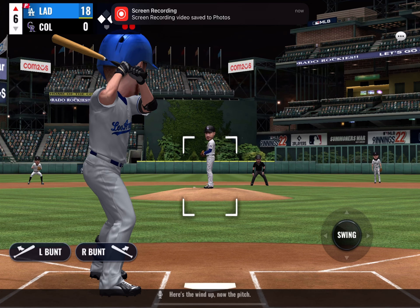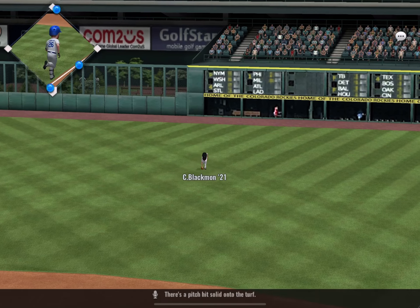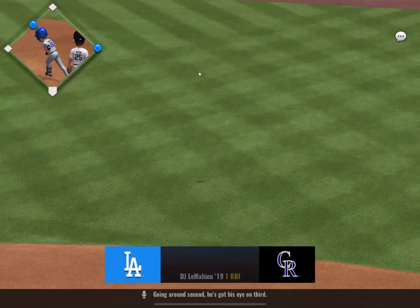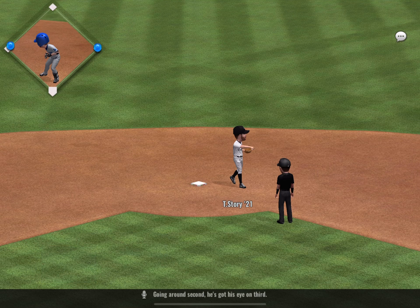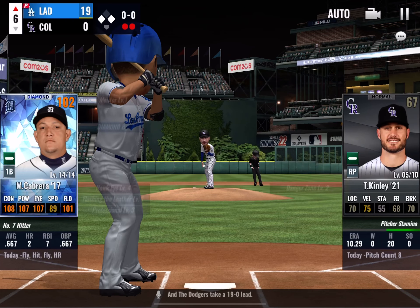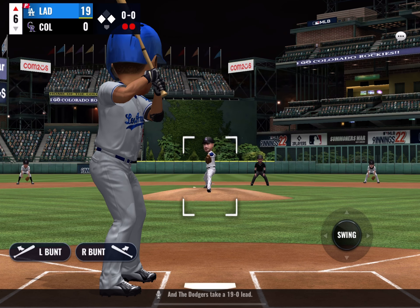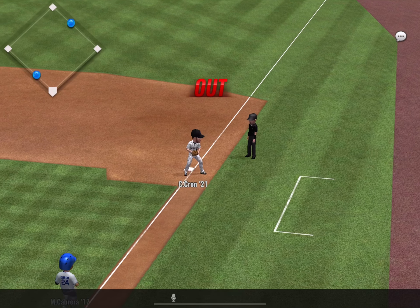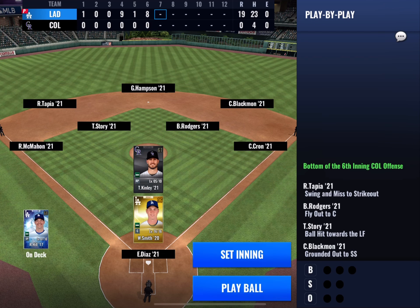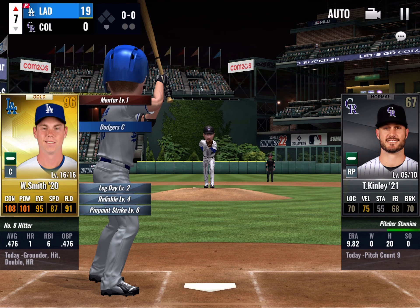Here's the windup, now the pitch. There's a pitch hit solid onto the turf. Going around second, he's got his eye on third, and the run will come home to score from third. The Dodgers take a 19-0 lead. Ground ball to the right side, and the fielder is in time — that will retire the side.